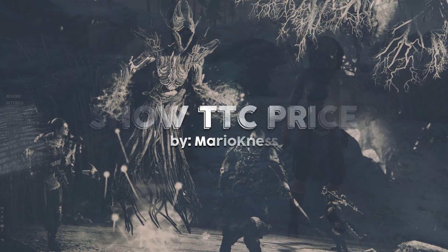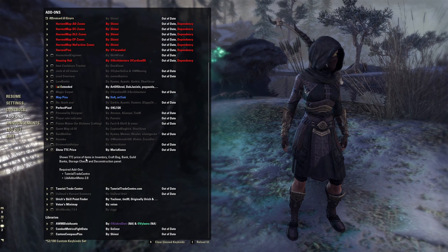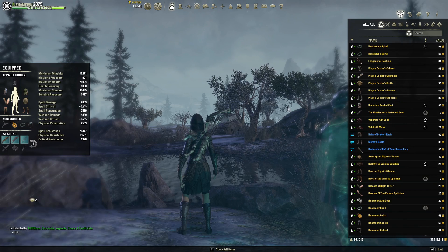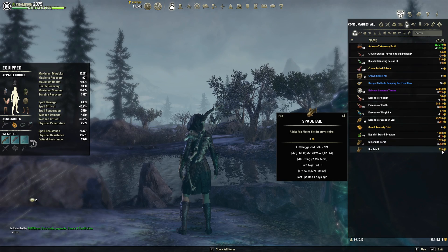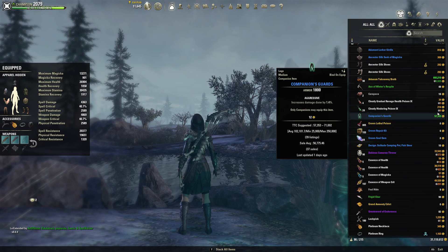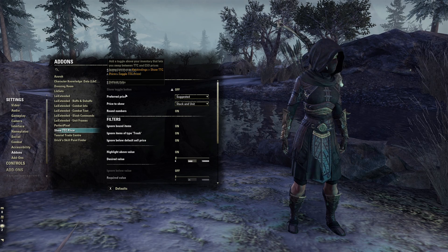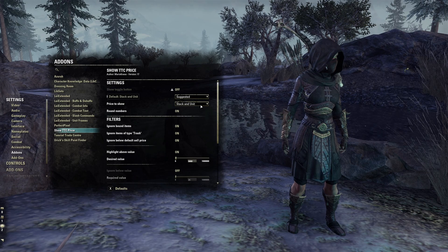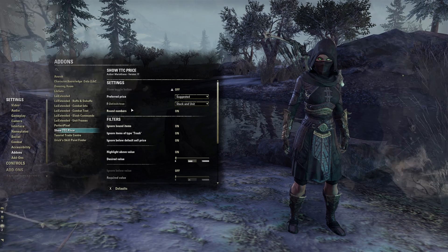Show TTC Price by Mario Ness. TTC is great, but I need the value of items to be a little more conspicuous. Show TTC Price allows you to override the vendor price listed in your inventory with pricing info pulled directly from TTC. I can't tell you how many times I've been in the process of deconstructing items when I realized I was about to inadvertently destroy a valuable set piece or vendor an item I thought was just trash — and Show TTC Price saved me. Usually you can get this info in the hover state from TTC itself, but I like it at a glance in my inventory, and that's exactly what Show TTC Price offers.